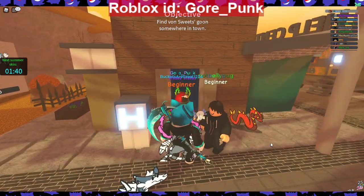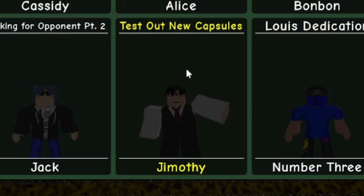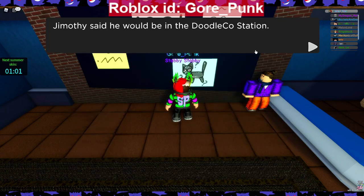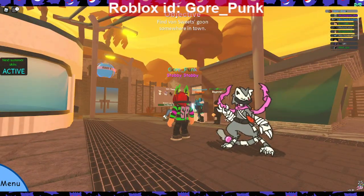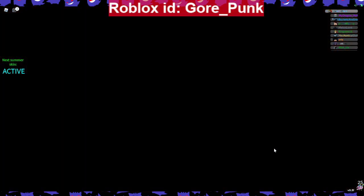Here's the help center quest in Sweetville. You go into the help quest center and it is called 'Test Out New Capsules.' The rewards are eight of each capsule, a chain ticket - I don't think it's the greater chain one that gives you 50, just the five - plus you get 400 gems. Let's accept the request. Jimothy said he would be in Doodle Co Station, so let's head there.